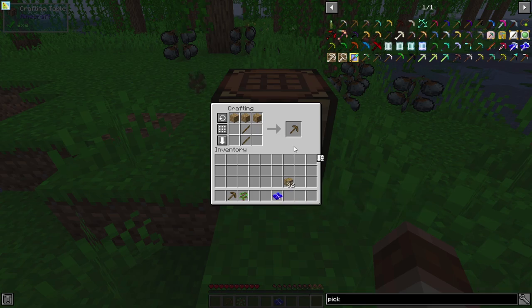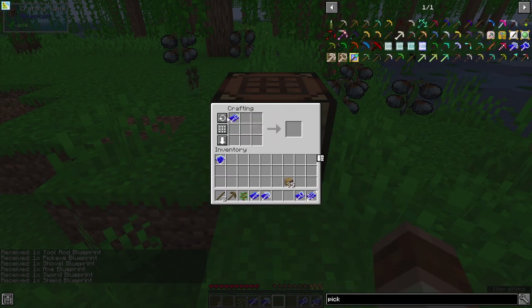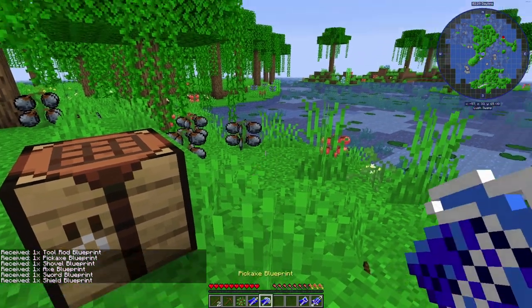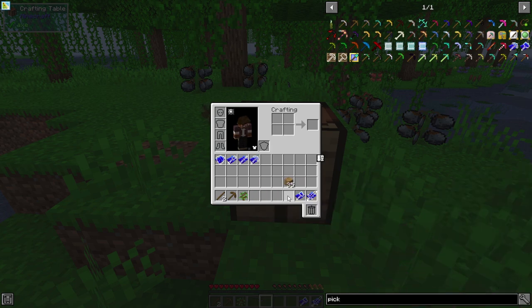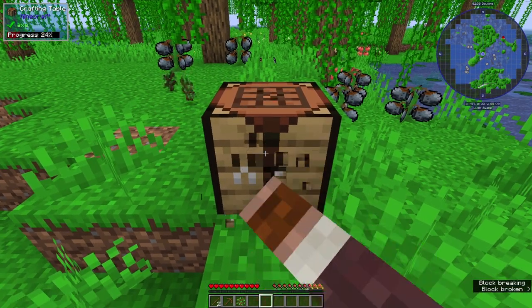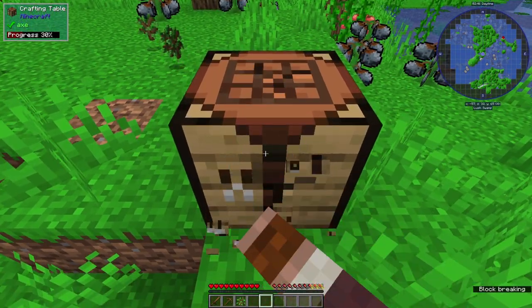We also have this blueprint thing - I don't know how it works, but if you right click it you get a whole bunch of stuff. I have no idea, I don't think you can right click it. We're just going to leave that for now. We should probably make a sword as well.